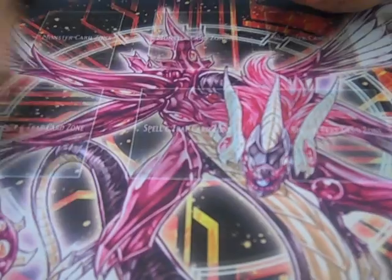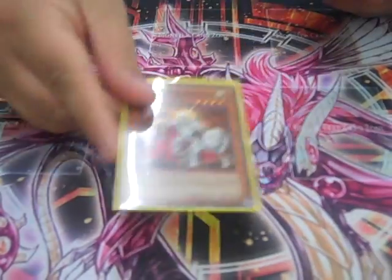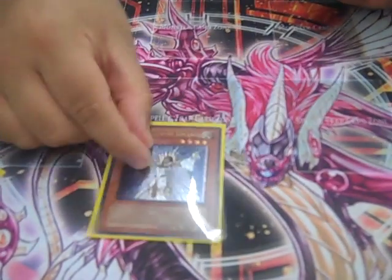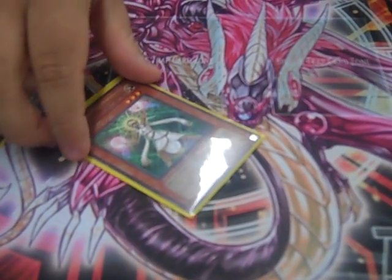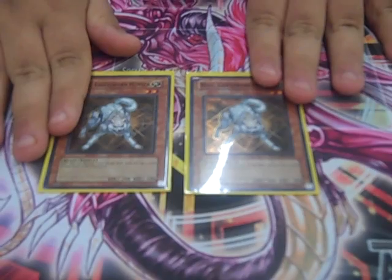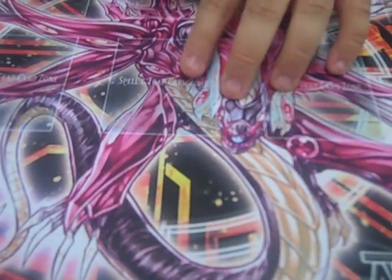One Celestia — blows up cards, mills four, so that way you can get the mill action going on. Garoth: milling and some draw power. Jain: really helps out with Gladbeast, gets around those big monsters like Laquari and all that good stuff. Lyla: switch to defense, get rid of those back rows. One Lumina — poor Lumina by herself, sad face. Two Ryko, because this card is broken — mills three, blows up a card, gets past Caius. Of course, doesn't get past Stardust, but whatever.